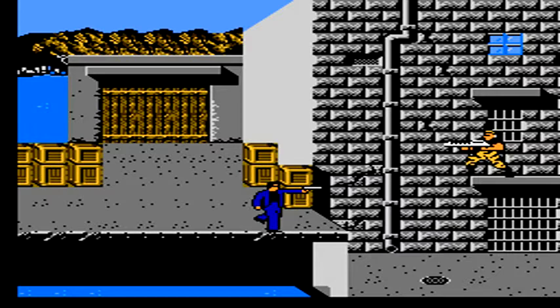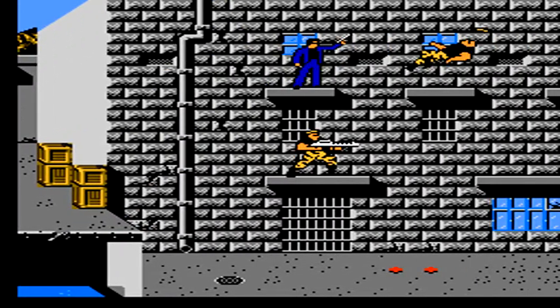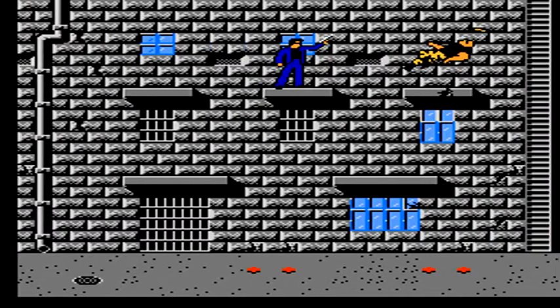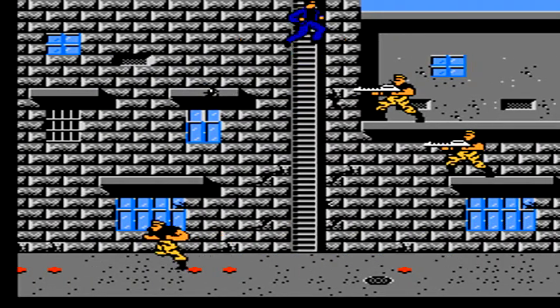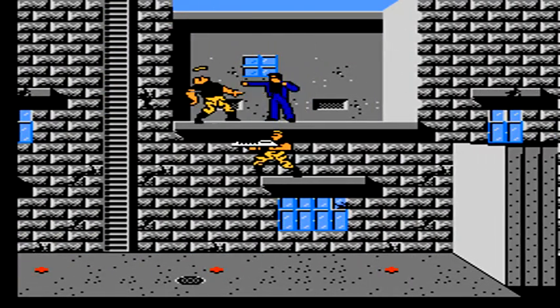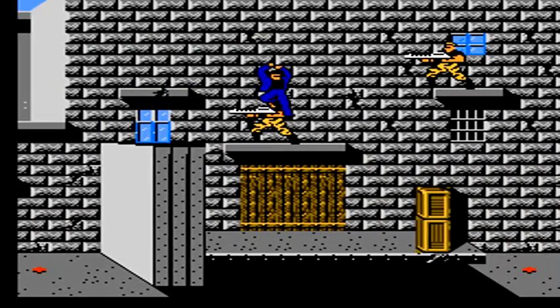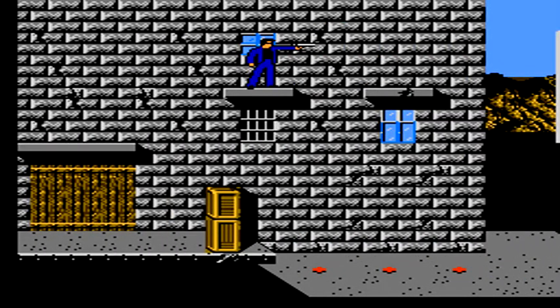After he is defeated, we enter a boat and travel to Alcatraz — the third and final stage of this game. In this stage, mines are laid everywhere as well as tons of enemies coming at you at all times. If you have any remaining bulletproof vests, that will help you a lot, as well as any chili dogs you have left.